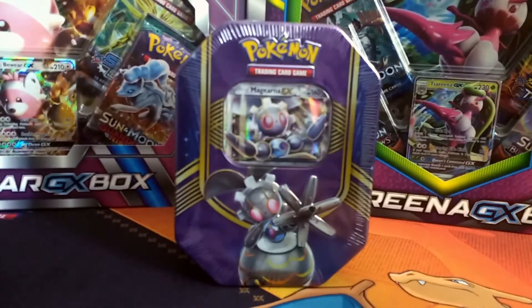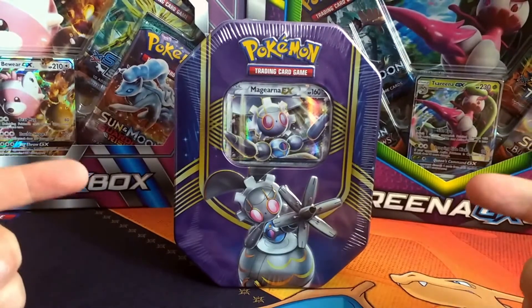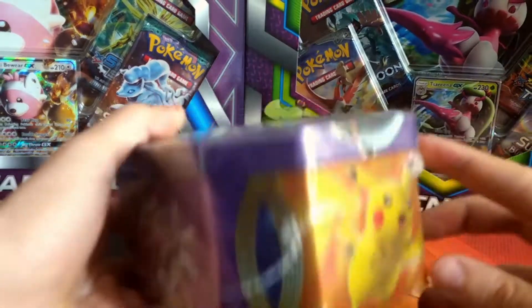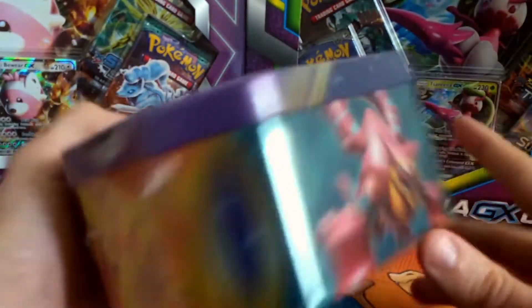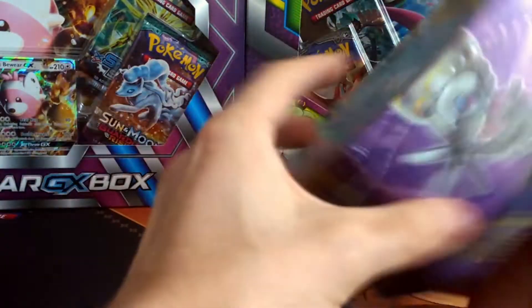Hey Pokémon fans, after a great unboxing with the Tapu Koko tin, I thought I'd open up this Magearna EX tin. In this collection you have Magearna, you have Pikachu and Volcanion. So let's get straight into it.